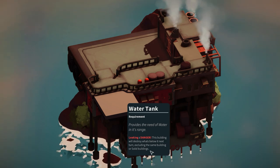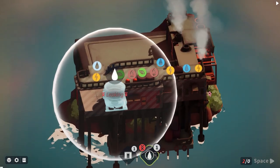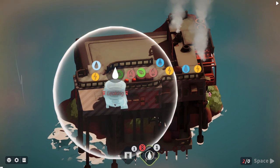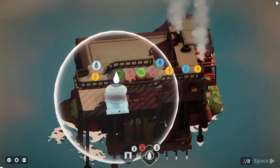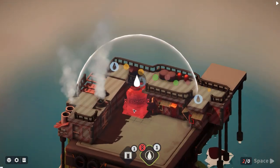Important warning: 'Leaking danger - this building will destroy what's below it next turn, excluding the same building or solid building.' So it has to be placed on solid. If I'd known that I would have placed it differently - that's not ideal.